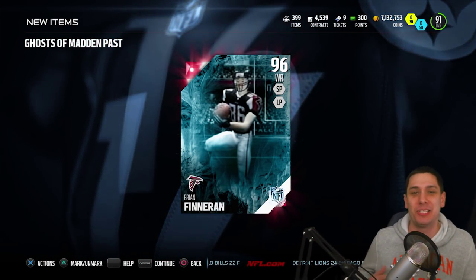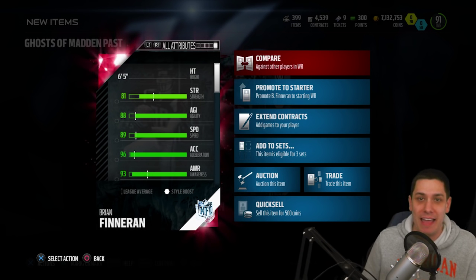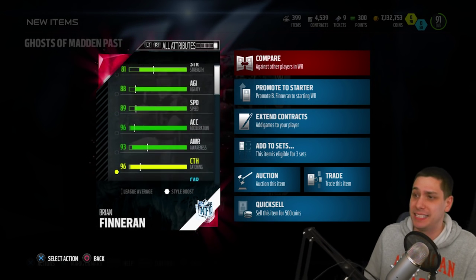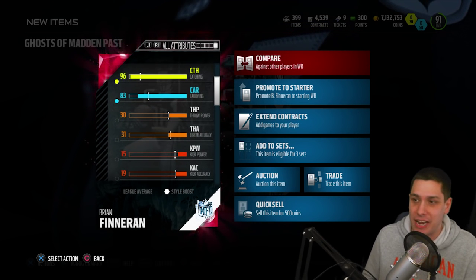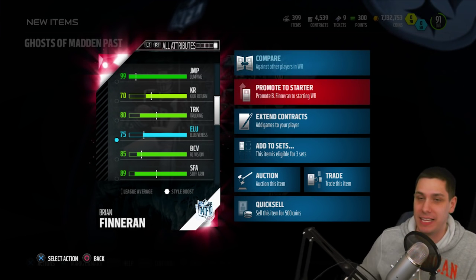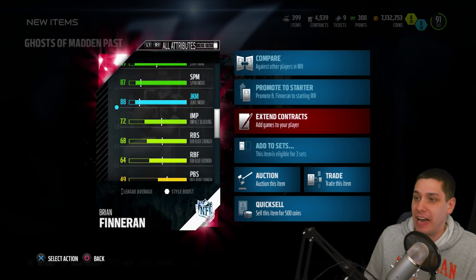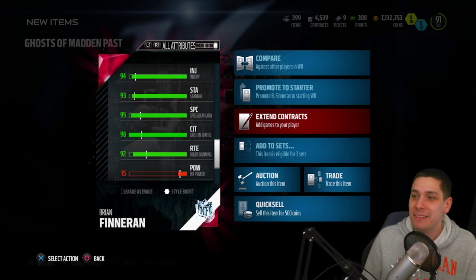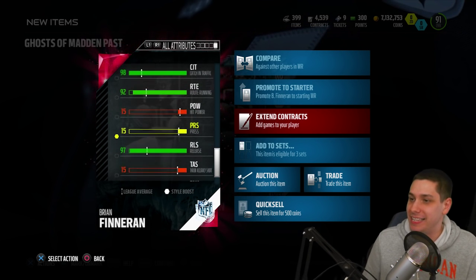Let's open it up — and we get Brian Finneran! One of the two lowest-priced ones, but still a pretty beastly card, guys — 96 overall. He is 6 foot 5. He's got 96 acceleration but only 89 speed, which isn't great. However, he has amazing catching attributes: 96 catching, 99 jumping — and that's the big thing. A 6'5" guy with 99 jumping is one of the absolute best jump-up-and-catch players in the game. His catching in traffic is 98 and spectacular catch is 95. He is just an absolute manimal.